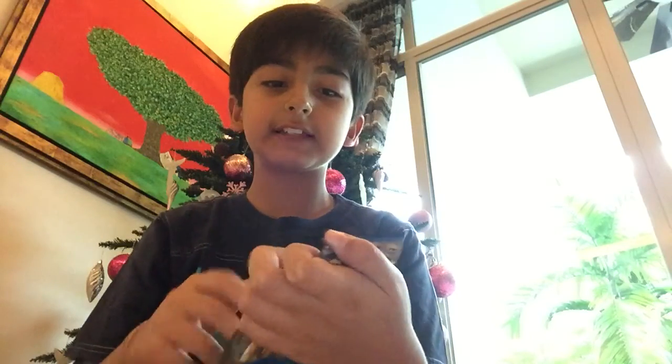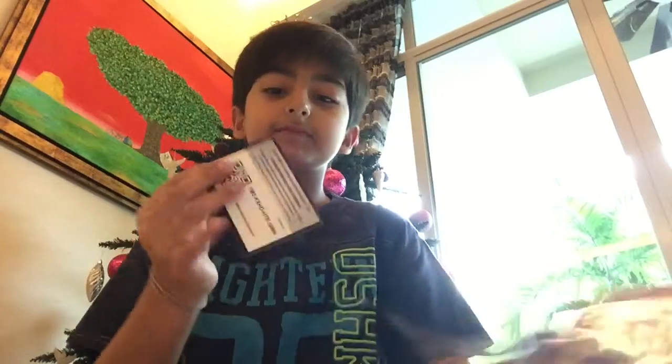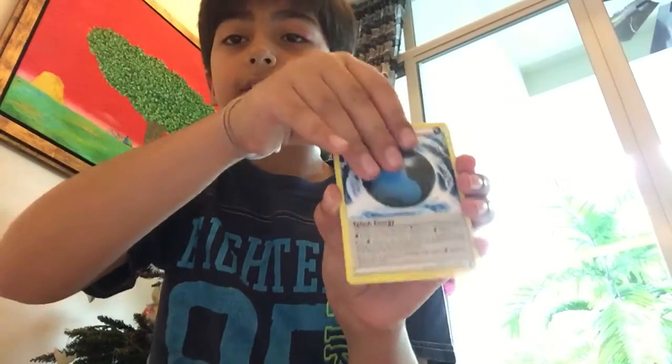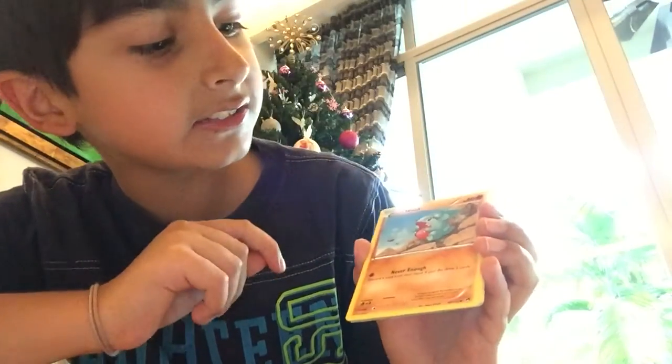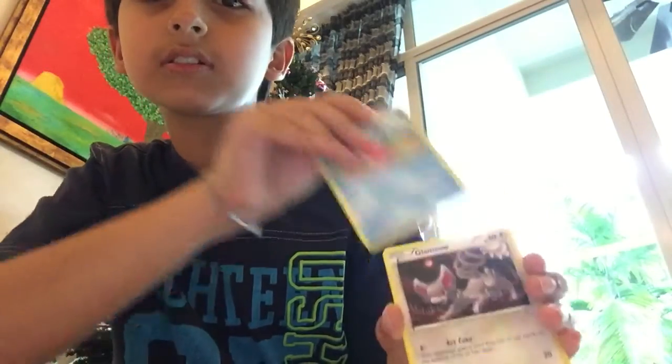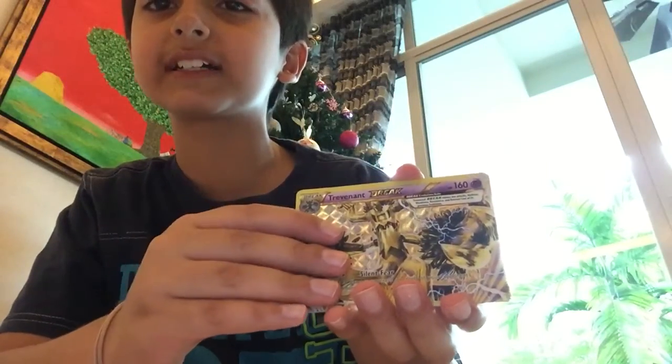First of all we'll be starting off with the Breakpoint pack and I really hope we get an EX. Getting three cards from the back — we start off with a reverse Valley energy, Electivire, special energy, Gibble, Skorupi, Slowpike, Glamio, Spritzee. Oh god, on our first pack we pull a Trevenant BREAK! And the last card is a Ferrothorn. I'll put this at the back and we'll recap our good cards.